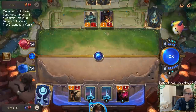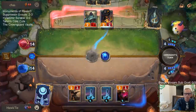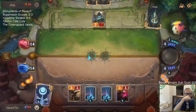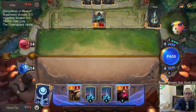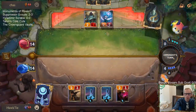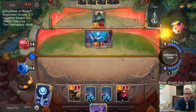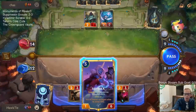Darn, they play a red card. This looks like where they're going to start pulling ahead. Twisted Fate with the card advantage, Zap Sprayfin with the card advantage — these Star Springs are just doing nothing.